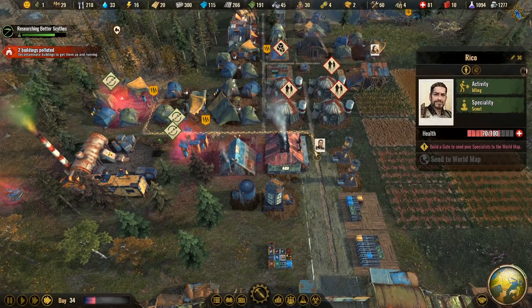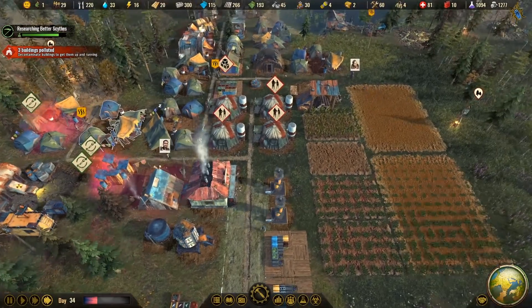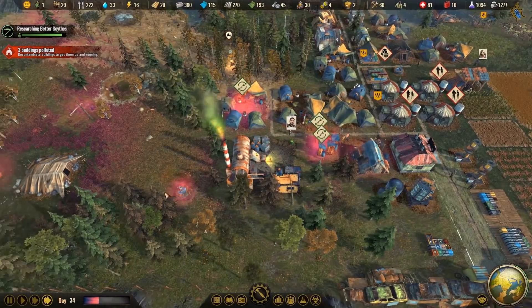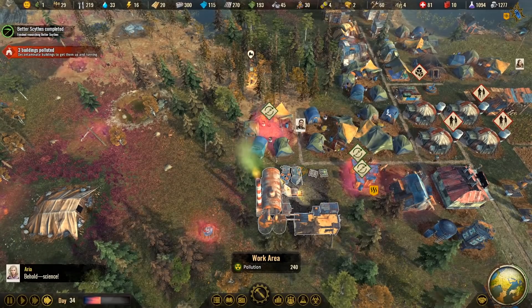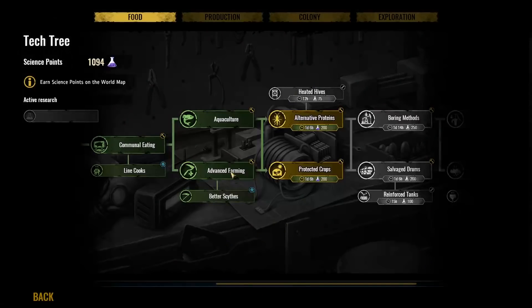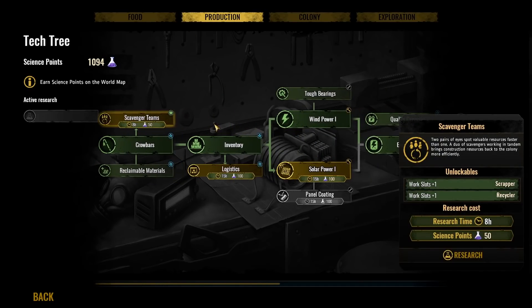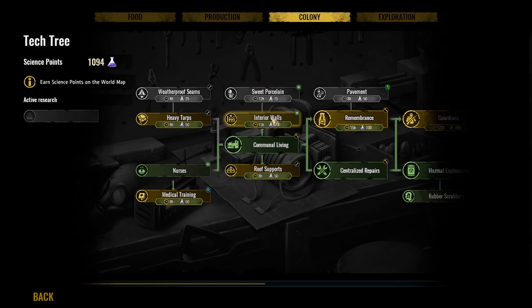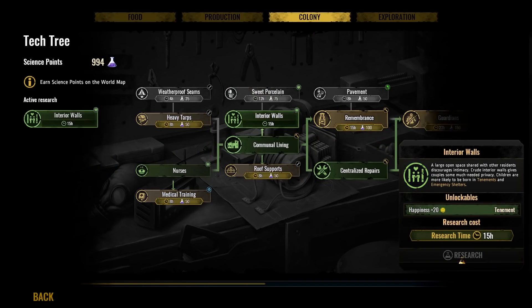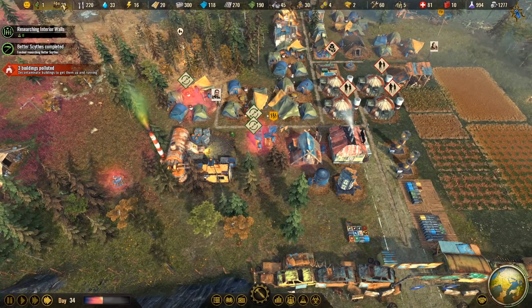We'll wait for some specialists to heal up — give them about a day. More pollution there; everything constantly has to be prepared and cleaned. Maybe we could focus on colony research for happiness — that might actually force colonists to have more children, which could increase our population. Right now we're looking at a total of two children, so if we can increase that, we'll have more people coming into the colony.